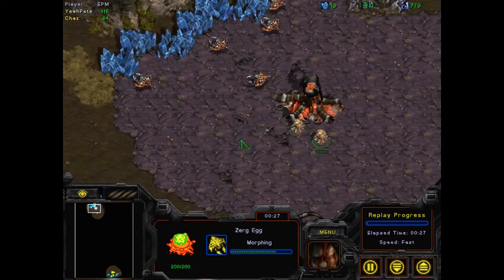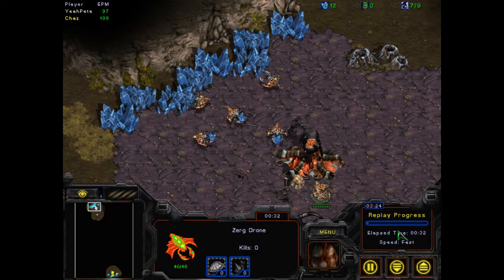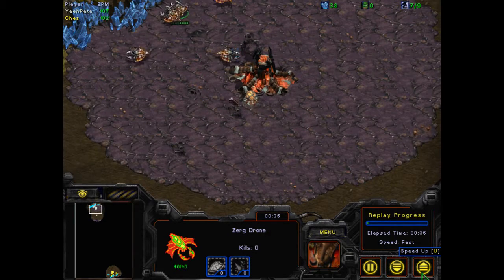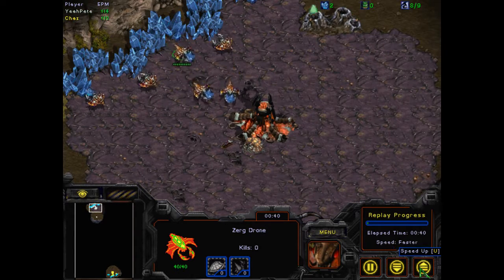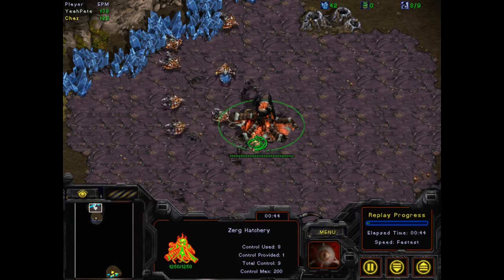When you're facing Terran and you know that you're facing Terran, there are a couple things you want to do. The first thing is you know you're going to go lurkers — probably just going to go lurkers. So we're going to speed it up a little bit to fastest, and see what I do.